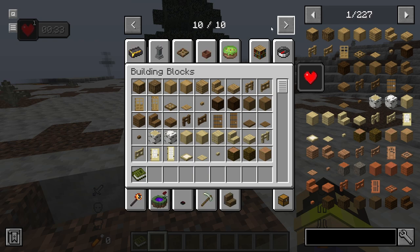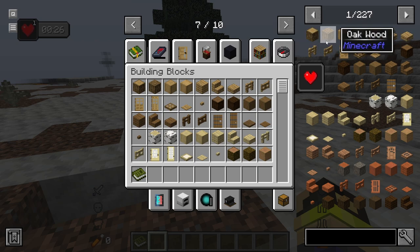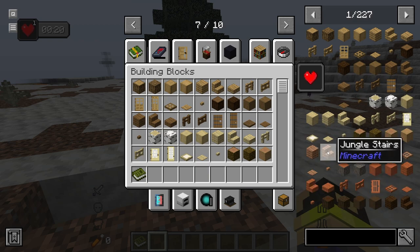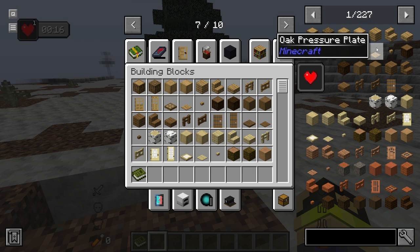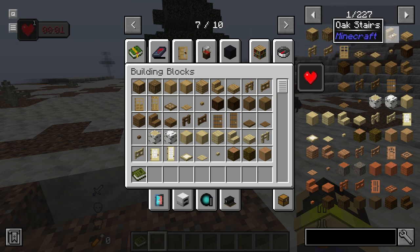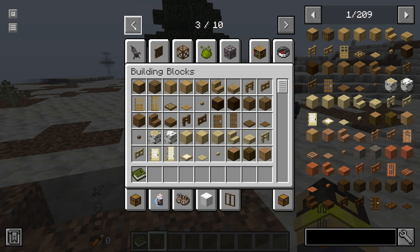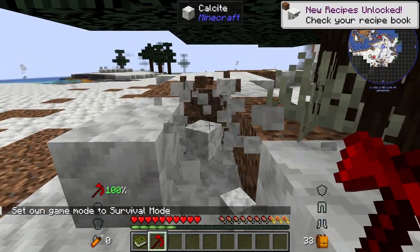We have 10 pages of mod items — 127 pages of items, seven wide. That works out to 17,479 items available to us. That's absolutely nuts. Going into survival mode — the animations are working beautifully, this is actually running really well!